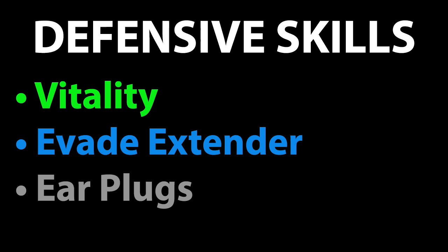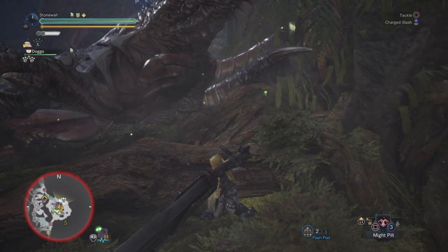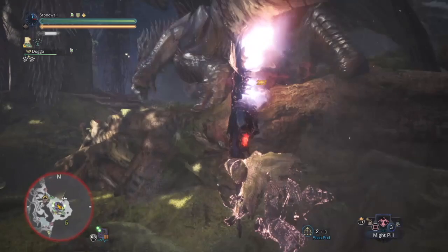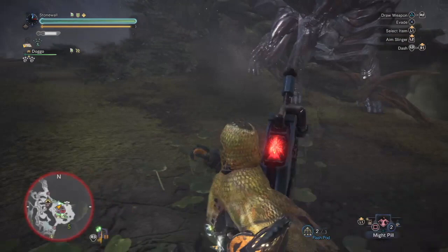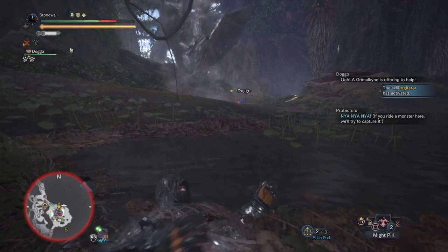For defensive skills, a lot of you are probably thinking defense boost — but really it's not. Because of the way damage works in Monster Hunter World, you should consider your total health pool as effective HP, which is a combination of your health and your defense. Vitality gives you more survivability: if your defense is at 500 and you slot in a jewel for 5 defense, that's only 1%. But if your health is at 100 and you get 15 vitality, that's a 15% increase. So you get more survivability per slot from vitality than from defense.